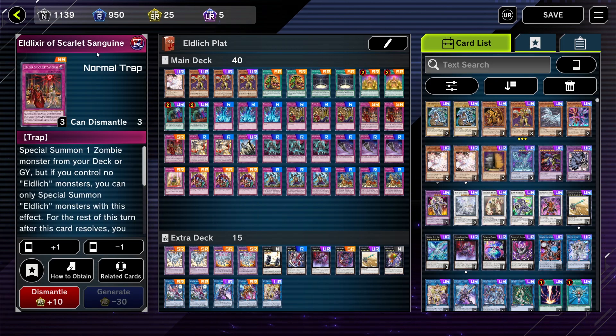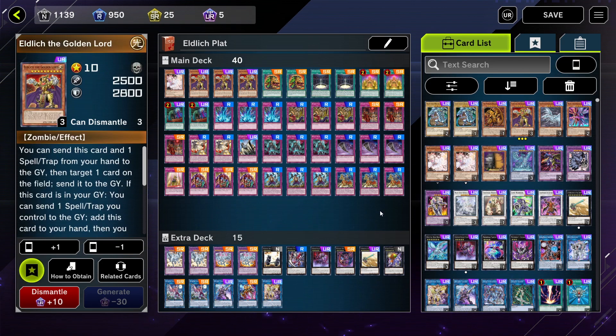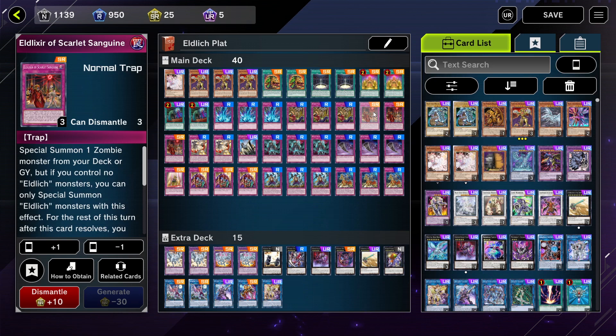Eldlixir of Scarlet Sanguine — this is a must for Eldritch. You can special summon a zombie card from your deck or your graveyard, which is great because not only do you get Eldritch, but it can also pull those trap cards that serve as monster cards from the grave or from your deck to set them down on the field.